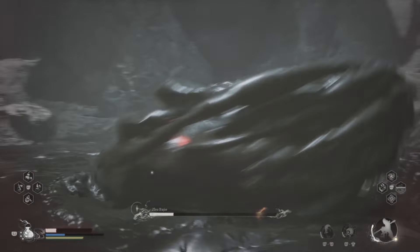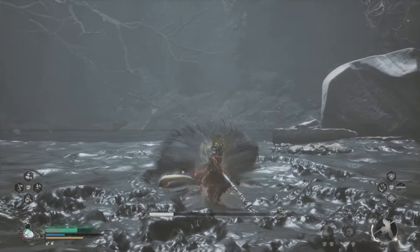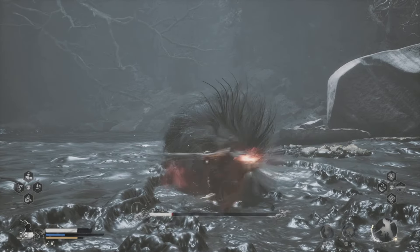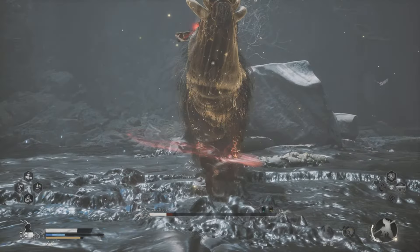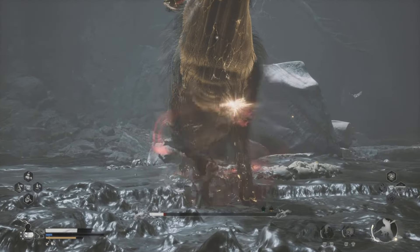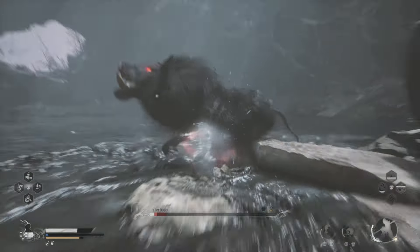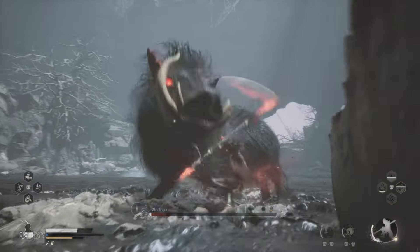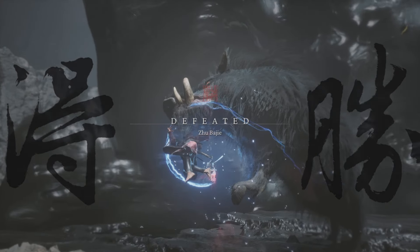When he morphs out of fish mode, sometimes there's a shockwave you need to be ready to dodge — he got me good there. But he's back as a boar and exhausted from all that morphing, so that's where you can complete another full set of combos on him. I'm using my Immobilize and finishing him off with another full set of light attack combos. I've still got my cloud step and that's done some more damage. Now we're going to finish him off — stick around for my stats, hope this helps, hope to see you all next time.